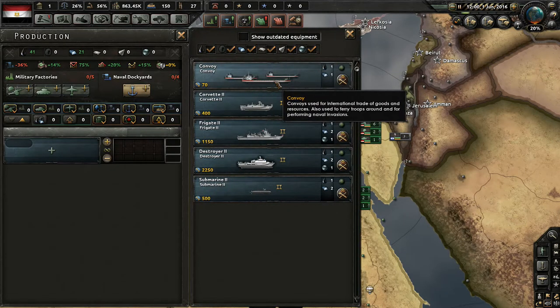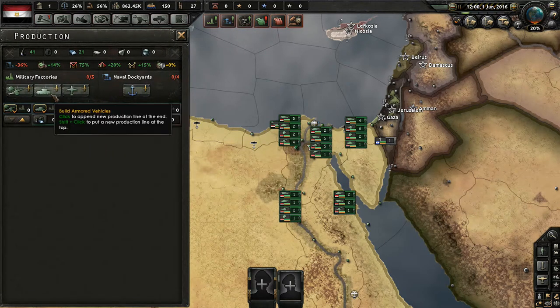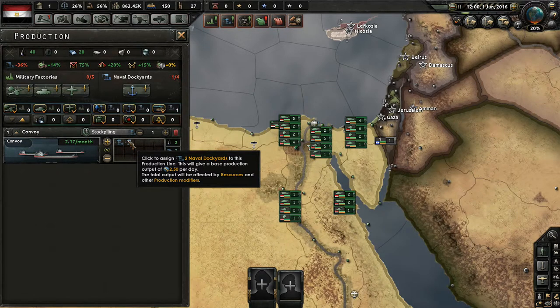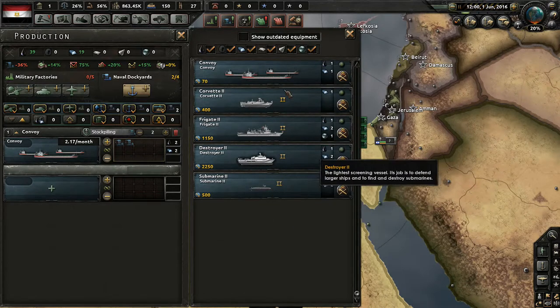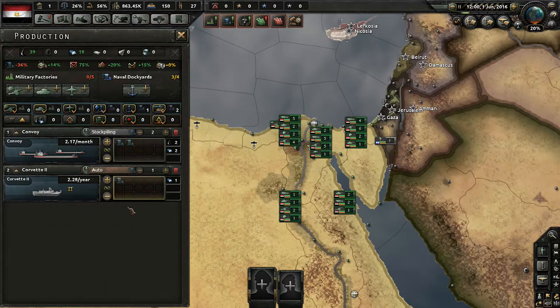The next order of business is sorting out our military factories. We're going to do convoys for our navy — we'll only do two of those. And we'll do corvettes because it takes less resources; we only need steel for those. We'll leave it on one. I don't want to waste too many resources on our navy. In the beginning of the game, I'm really not worried about the navy, so I'm just going to leave that as it is for right now.